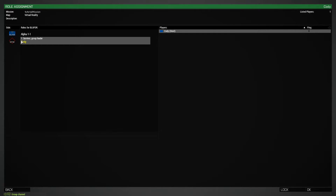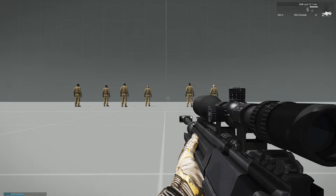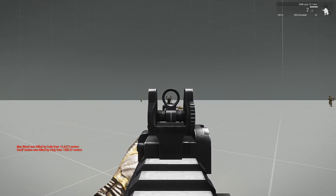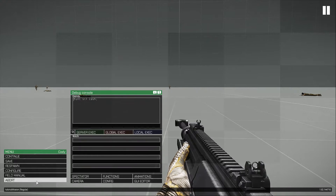Now if you play as OP4, this is going to print as red text. I set a guy way out here for fun at 1500 meters — was killed from 1500.27 meters. So that's pretty much just how it's going to work, and we're going to step by step go through it and see how everything goes.